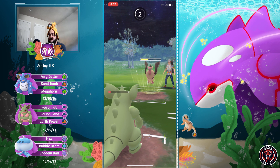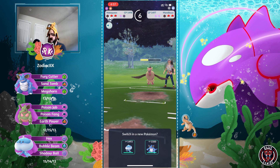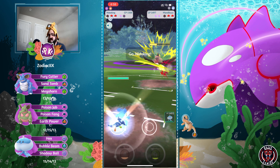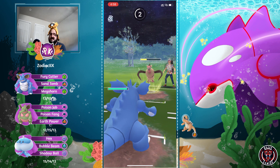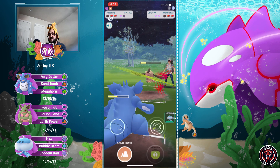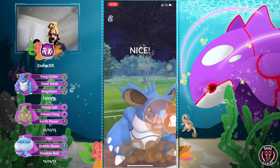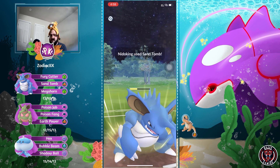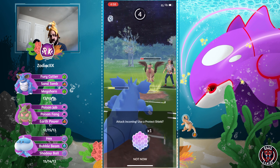Needle Queen gets KO'd by the Aerilate, so let's see what comes in. The opponent still has two shields, and Needle King is coming in. Needle King cannot farm down here - Shadow Ball does a lot of damage. We're going to see a Sand Tomb, maybe farm down and build energy. I feel like Mandibuzz gets to another move though - they actually shield it, which is good.